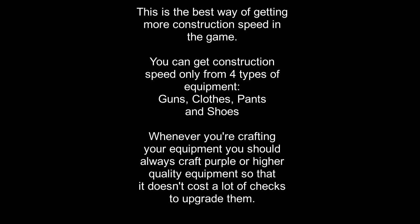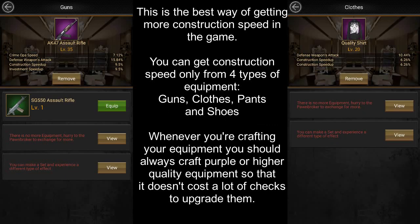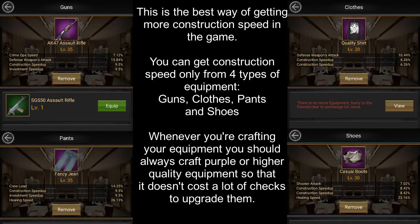And finally, number 5 is Equipment. This is the best way to get a lot of construction speed. You can only get construction speed from 4 types of equipment and those are Guns, Clothes, Pants, and Shoes. Whenever you're crafting equipment, you should always craft purple or higher quality equipment so that it doesn't cost you a lot of checks to upgrade them.